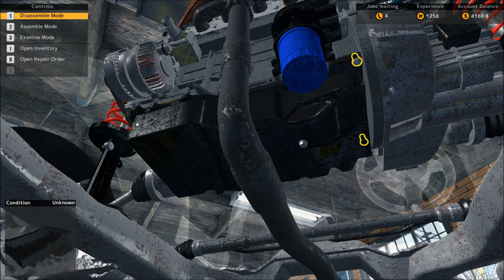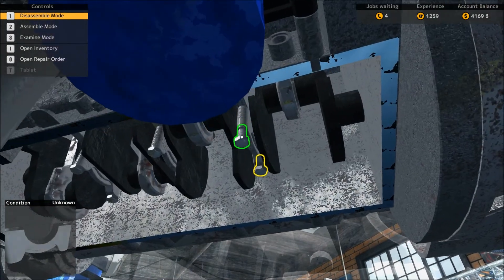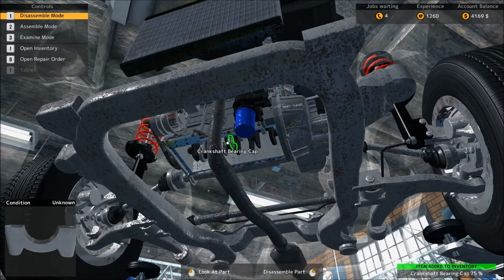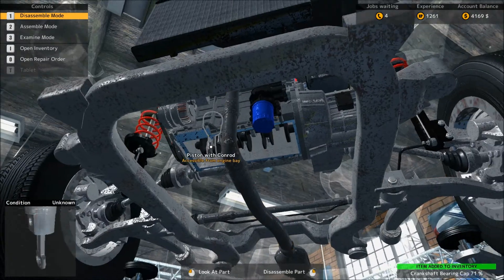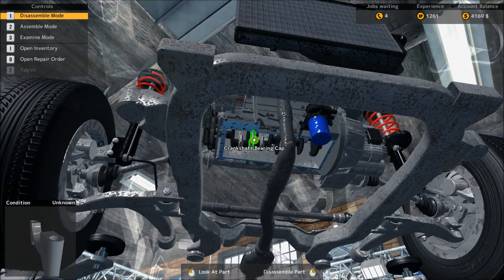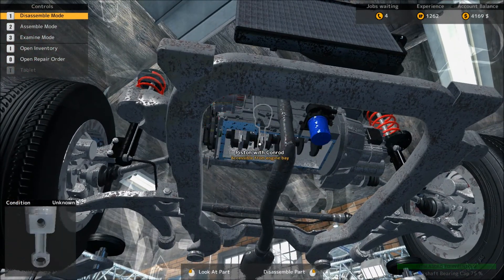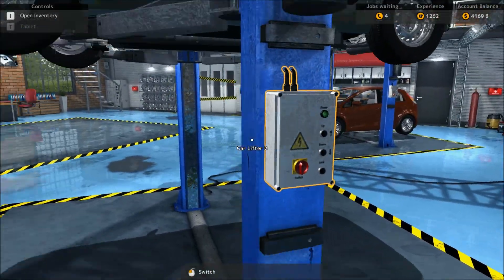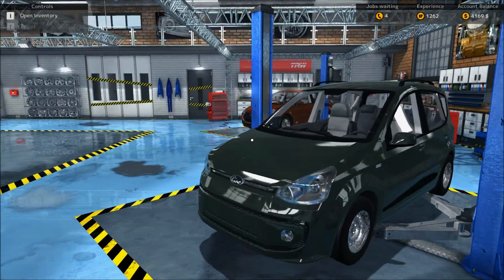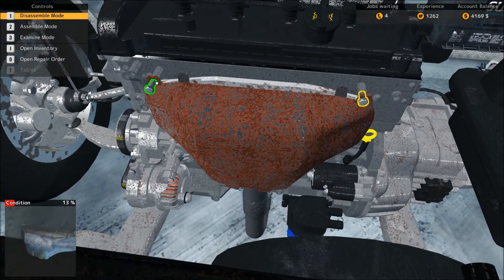We're going to have to take out some of the pistons and stuff, and we need to remove the crankshaft bearing caps. I'm just going to hope you guys are okay with zooming in and out back and forth because that's how it's going to go. Now we have to remove the pistons with the con rods, but the only way to do that is through the engine bay — you can't do it from underneath. It's kind of like a puzzle game more than an actual car simulation.